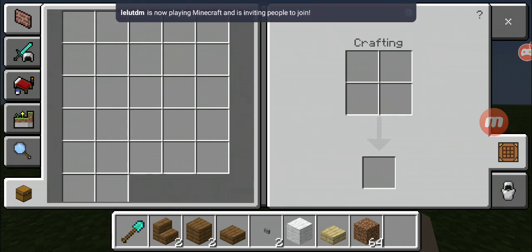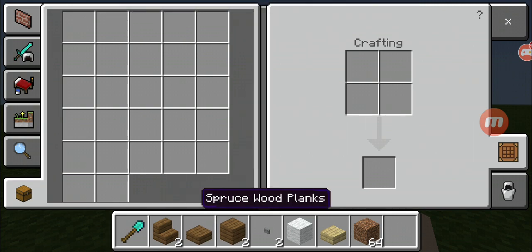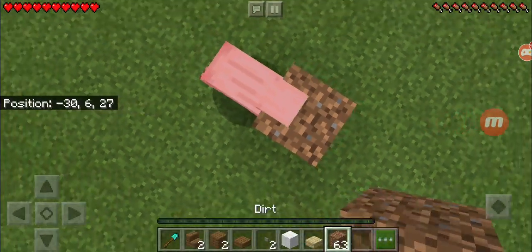You're also gonna need one white wool, two buttons, one slab, two stairs, and a shovel if you want.